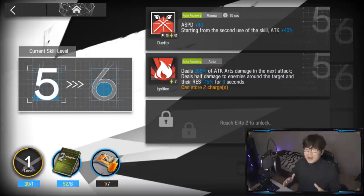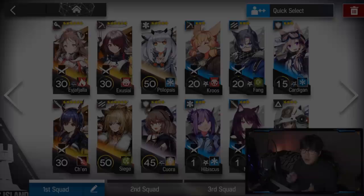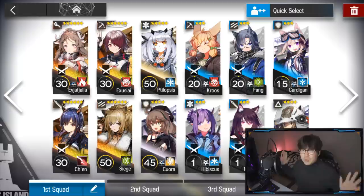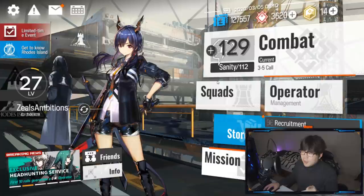At the squad page, the general rule of thumb is two defenders, two guards, two vanguards, two snipers, and two casters. Some stages may need more casters or some specialists like Shaw or Rope — they can push or pull enemies and are awesome. You need to assess the map and the enemy types. Once you E1 your operators, you can switch their skills in the squad page — in the operator page you level up skills, but in the squad page you choose which skill to use before combat.